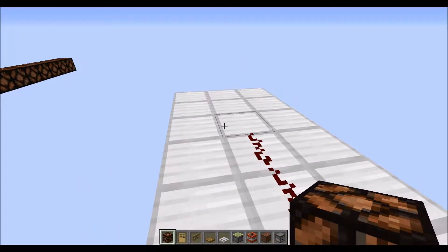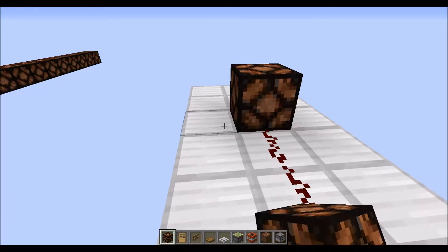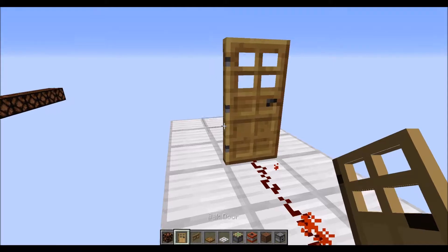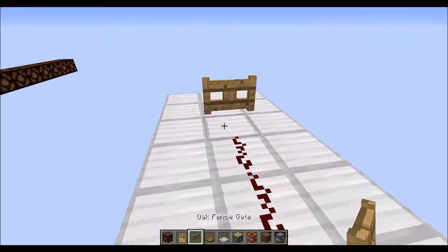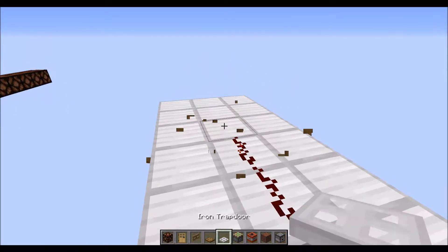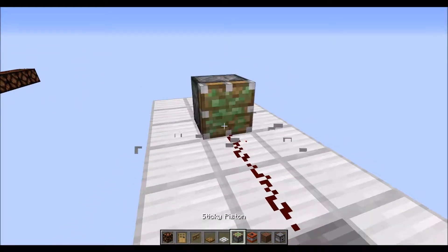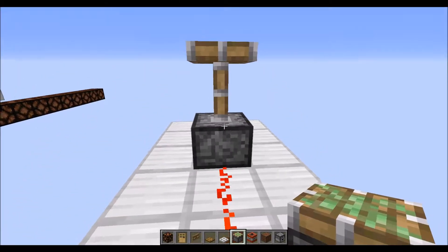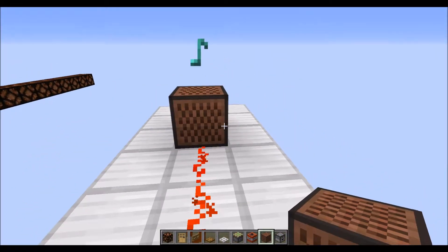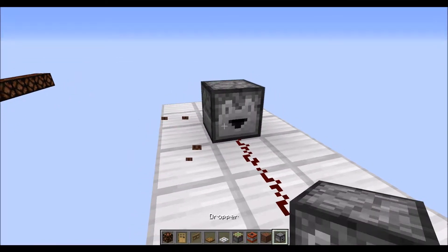Some things that redstone can power are redstone lamps, doors, iron doors, fence gates, trap doors, iron trap doors, pistons, TNT, note blocks, and droppers and dispensers.